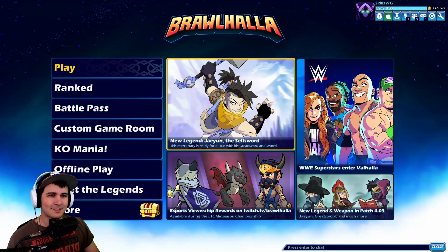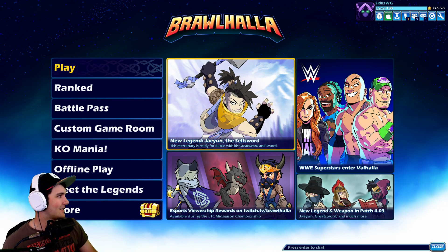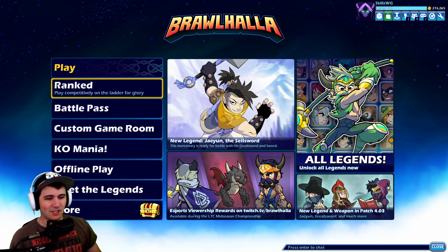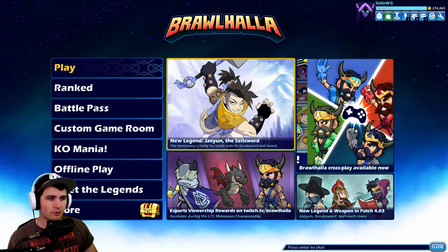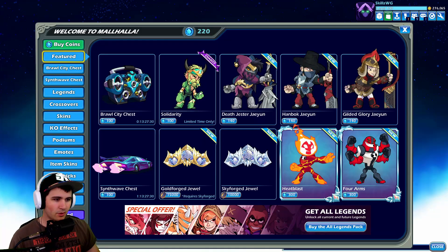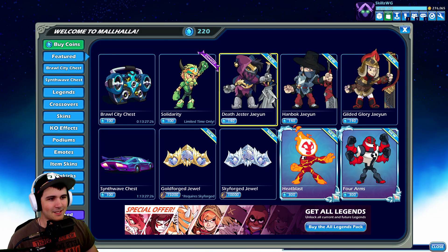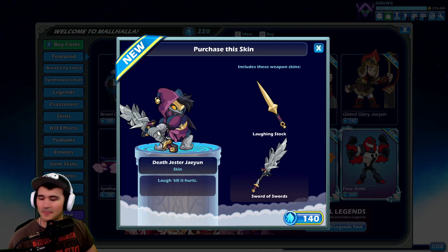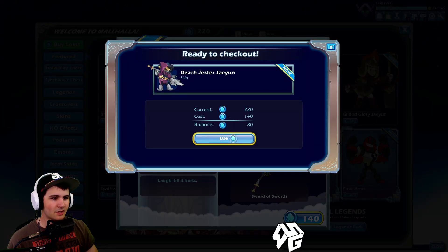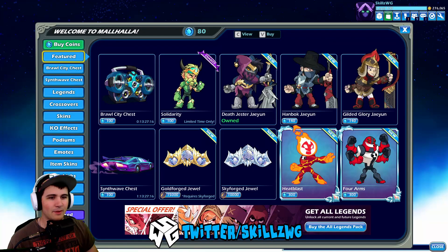Hey, what's up guys, SkillsWG here, welcome back to another Brawlhalla video. Today we are going to be playing the new legend Jayyun. Before we do, it was kind of unanimous in the last video — Death Jester Jayyun is the skin of choice, and so we have enough stuff to buy it. We're gonna be buying Death Jester Jayyun right now.